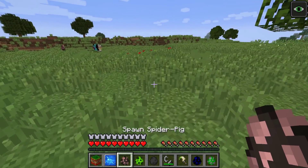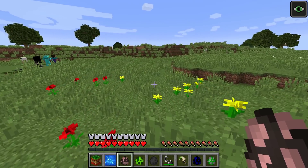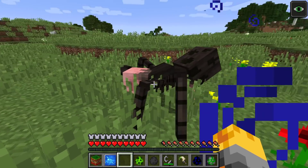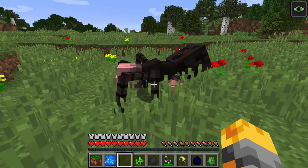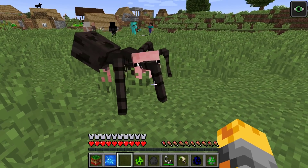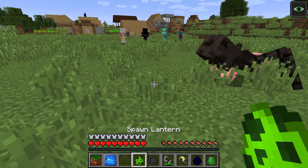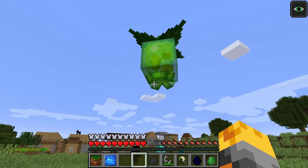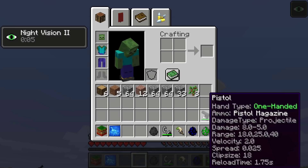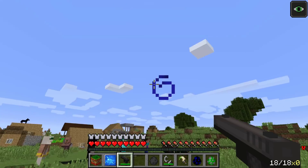Let me start spawning these monsters so everyone from the noob all the way to the ultimate can see them. Let me do the spider pig — it's a combination of a spider and a pig. I doubt he's dangerous so I think we're safe for now. The way he's jumping around and galloping with his two pig legs is so awesome. How about we spawn the next one — the lantern. This is awesome, I don't think he's dangerous.